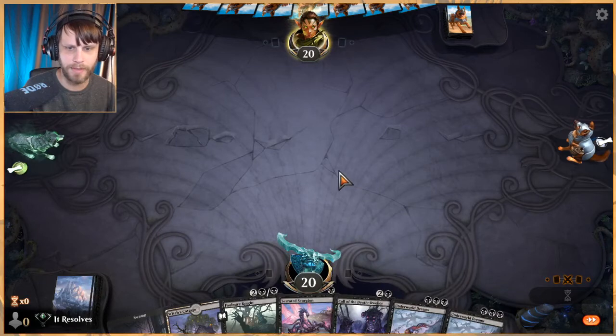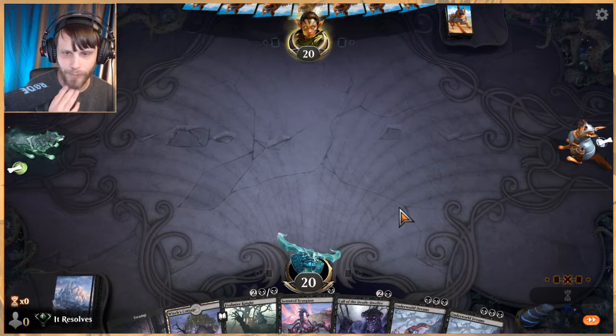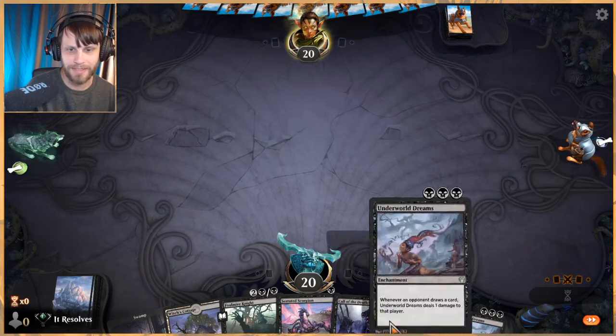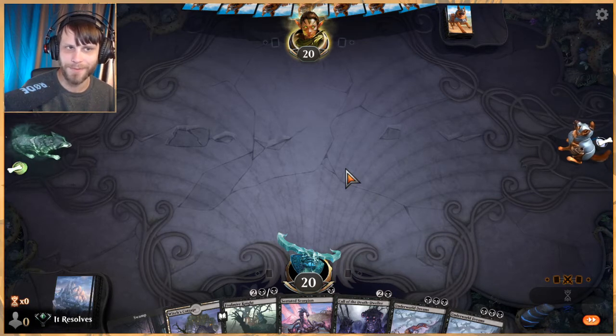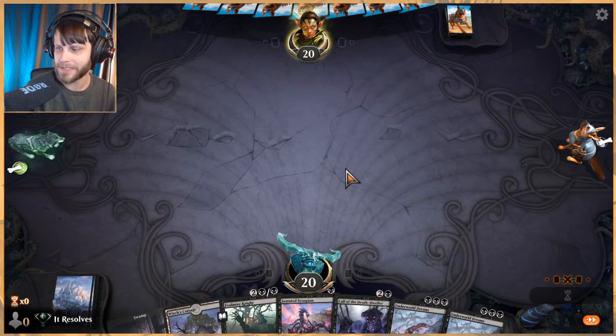It's very, very grindy — but that's kind of the whole point. You grind your opponent down point by point with things like Underworld Dreams and Serrated Scorpions, then you bring it all back and do it again. Eventually you hit them with a Gray Merchant, which we actually haven't played yet in all three games.